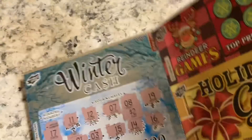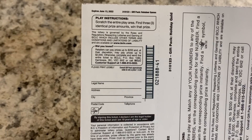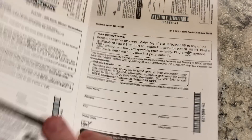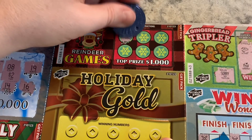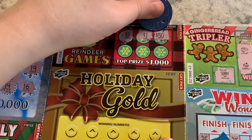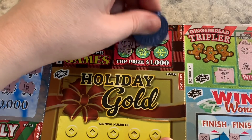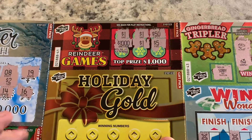We have Reindeer Games at the top. Find three identical prize amounts to win that prize. What do we got? We have $1, $1, $1, $1,000, $1, $1 — so that's a $1 win there.